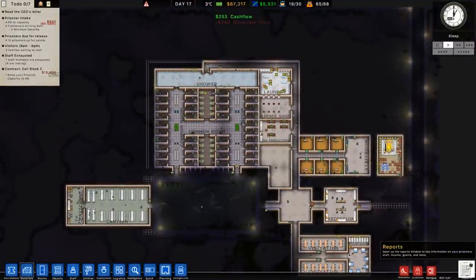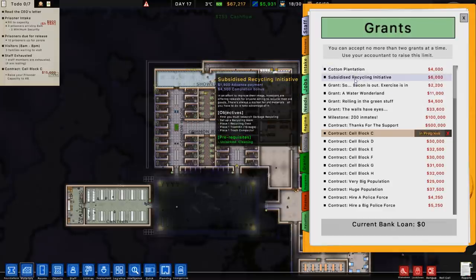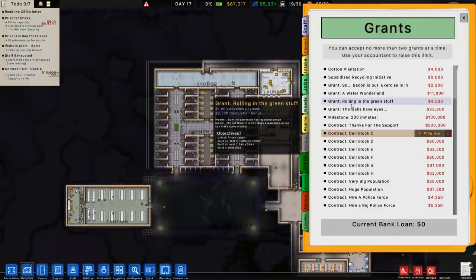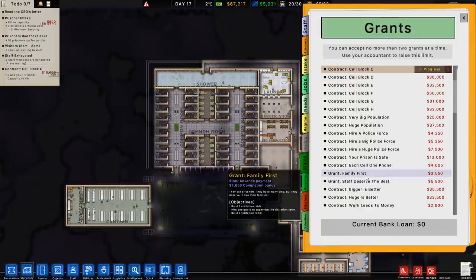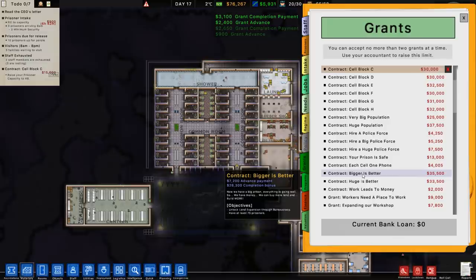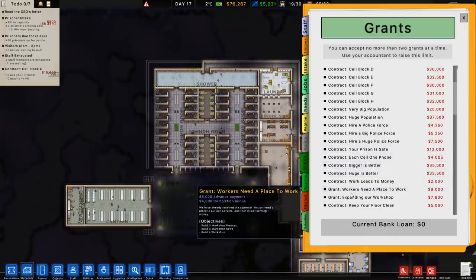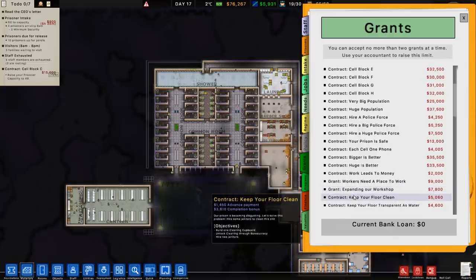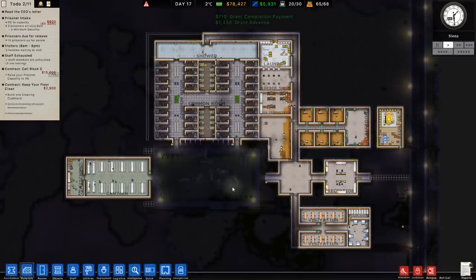While that gets set up, we'll look at another grant. We've got cotton plantations, walls of eyes security rooms, and prison labor to consider. We should get basic prison labor set up and eventually move the canteen. Family first — that's a visitation grant, got that done. Staff deserve the best — got that done. The amount of grants I can get done right now is crazy. There's also a workshop one, expanding the workshop. Keep your floor clean: build one cleaning cupboard, hire two janitors — that would be a good one. We can also hire prisoners to work as cleaners.